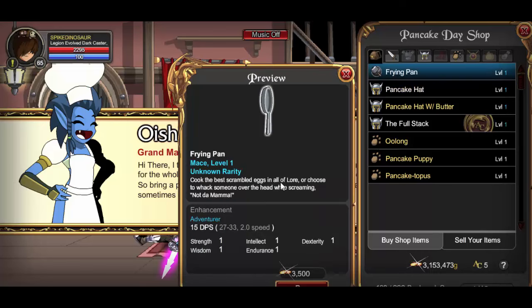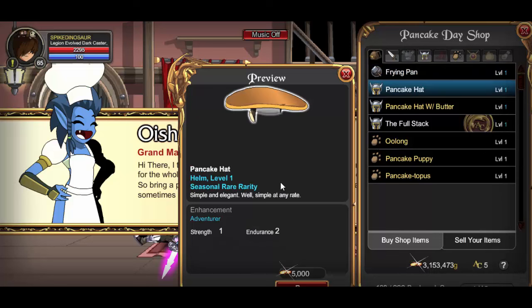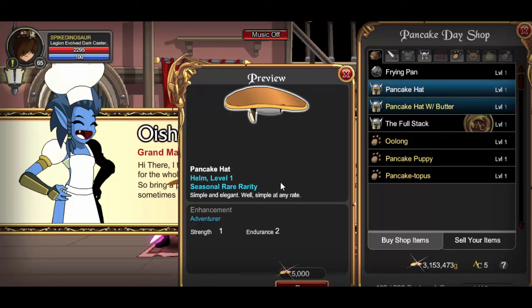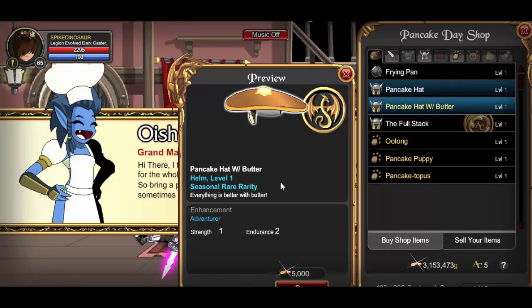First off we have the frying pan, which is amazing — it's level one, you don't have armor but you do have some hats you can wear. So you have the pancake hat and the pancake hat with butter. I have this one and the other one, but I don't have this one.